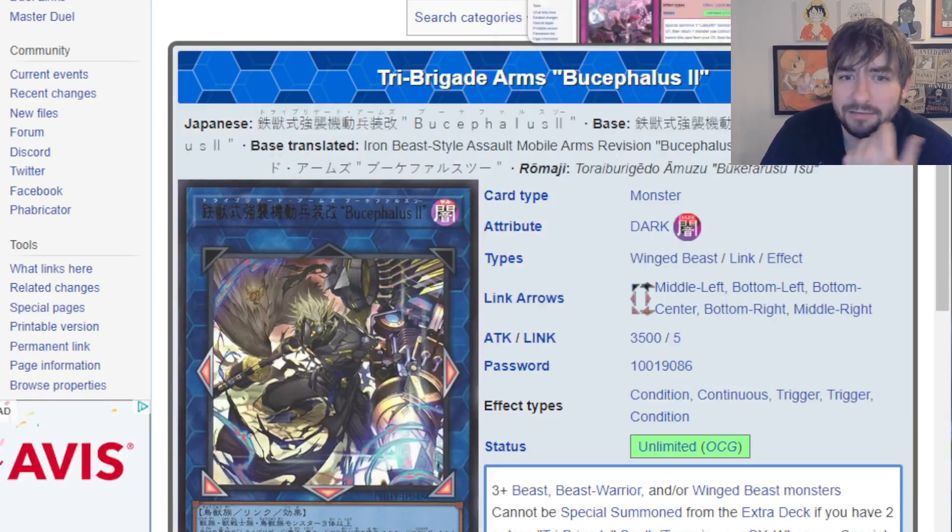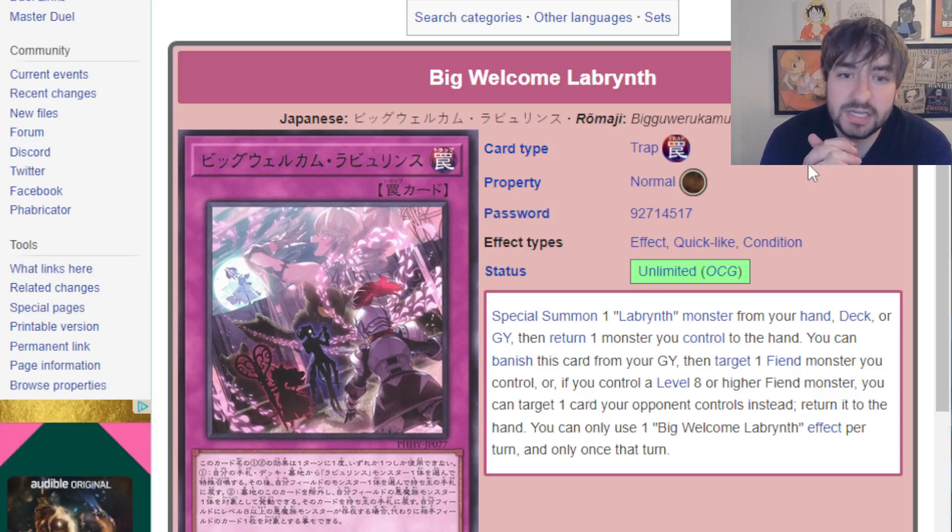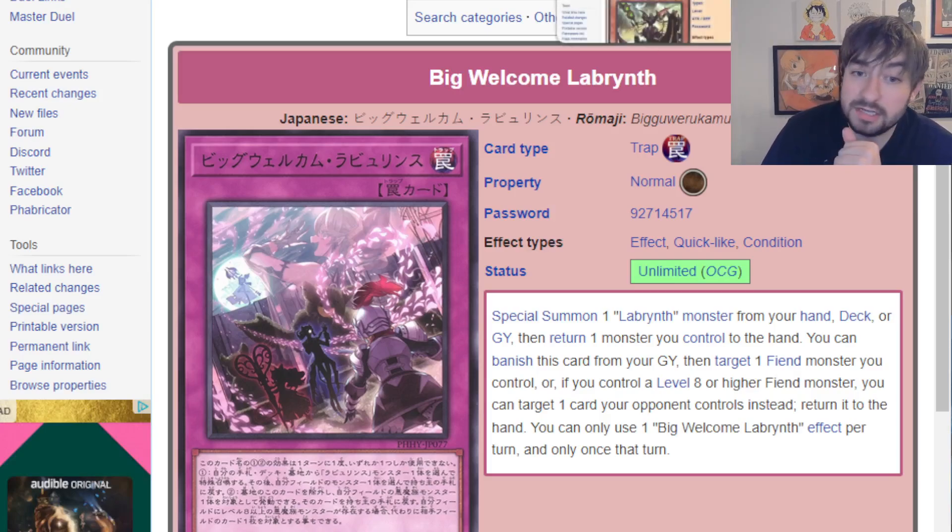Tri-Brigade gets a new Link 5, but I don't think it's that good. Labrynth gets a new trap card that immensely buffs their consistency. Very curious to see if this actually plays out — they've gotten two really good support cards now. I think that's another deck that could be a regional topper, legitimately.